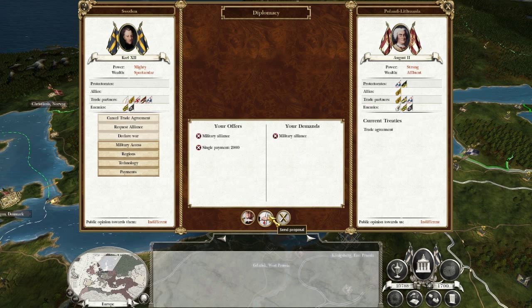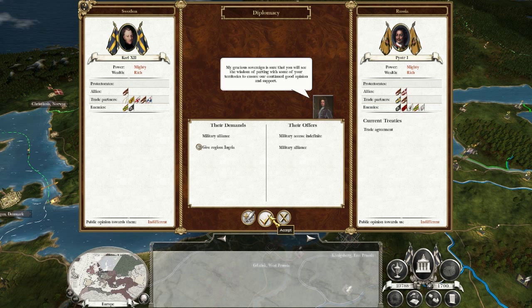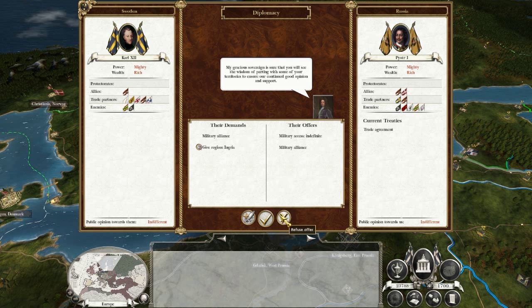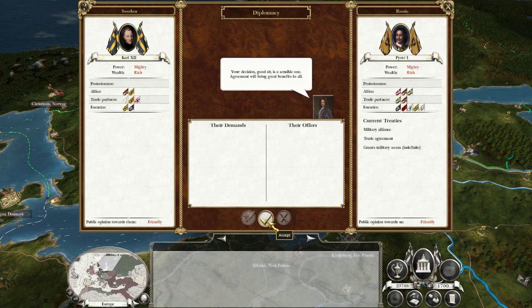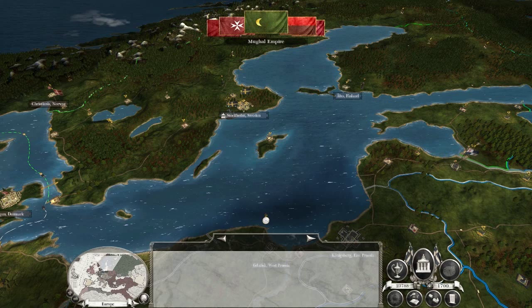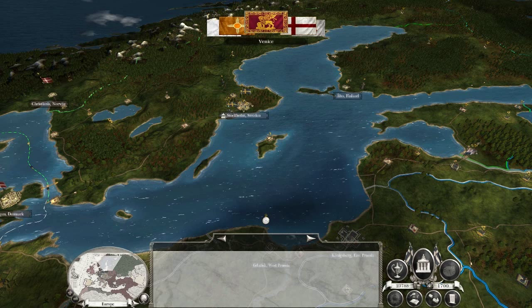Russia - now this is a tricky proposition, because I definitely need Russia on my side in all of this. But they want Ingeria, and I'm not really willing to let that go. I think it'll be worth it, because this is what I did in my first campaign and it didn't bite me. So Ingeria is yours, Russians. I also probably should have asked them to declare war on Denmark - that would help a lot, having Russia on my side. Even though they probably wouldn't do much militarily, they'd probably assist me and I wouldn't have to go to war with them.